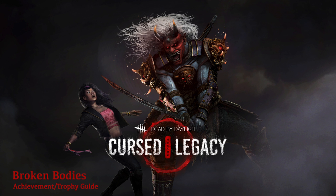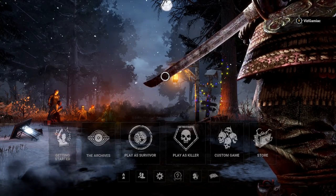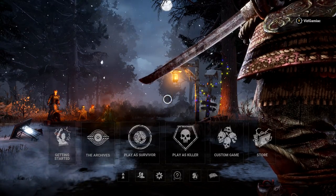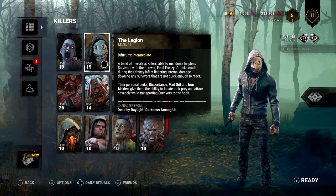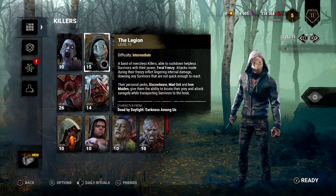Hi everybody, it's Sharon here from TheGimmeAct.com. Here we are today back in the Cursed Legacy DLC for Dead by Daylight going for the Broken Bodies achievement. This one is to hook a survivor when three other survivors are in the injured state. This one is going to be done from the killer side, and you can get this done with any killer, so no purchase necessary for this one.